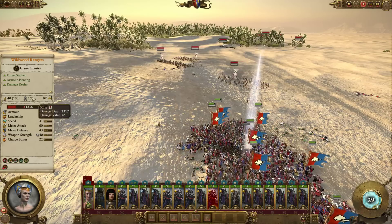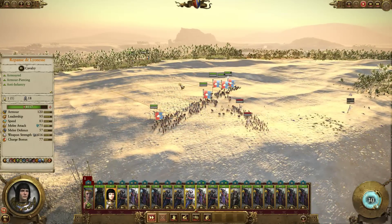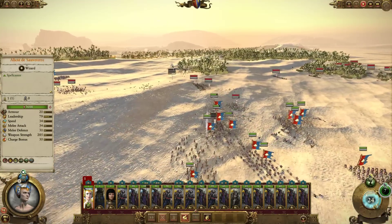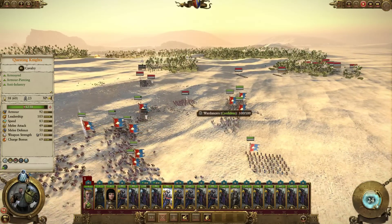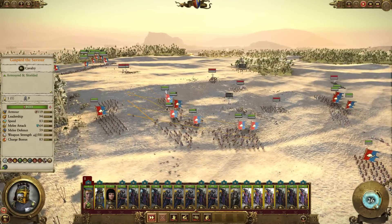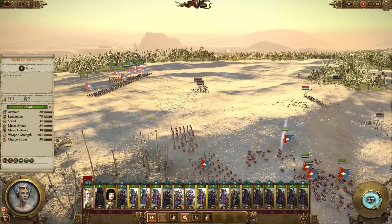Cool — we took it out before it did that much damage, still did a fair bit. Okay War Dancers — that's another squishy unit, it's good they're hanging around over here. Let's get in to smash this one. I'll go for these ones over here — they're just more isolated.